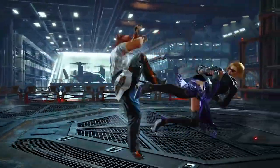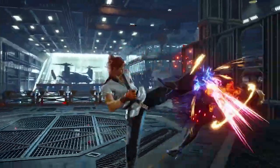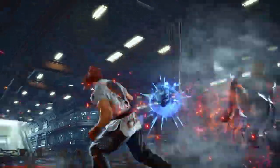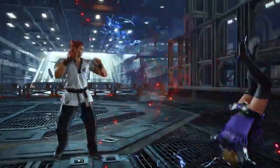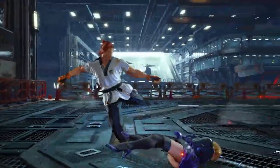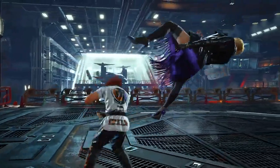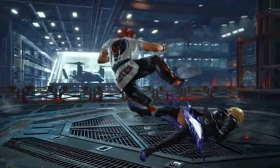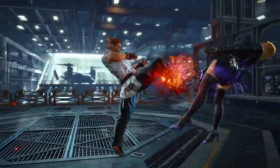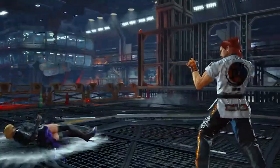All right, counter hit low still gives a juggle, and he has like a Lee pickup — the Lee's down 3. Is it down 3 or down back 3-3? That looks so cool. Maybe that's a new animation for down back 4 forward, and then hunting hawk into the spike.